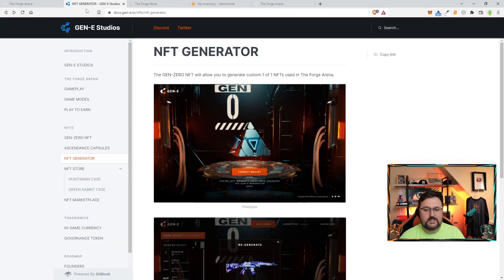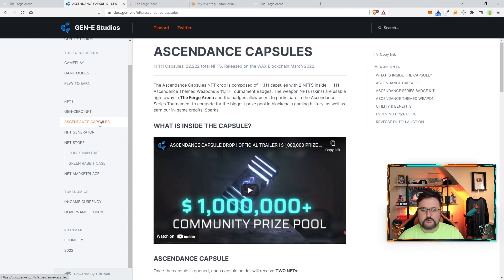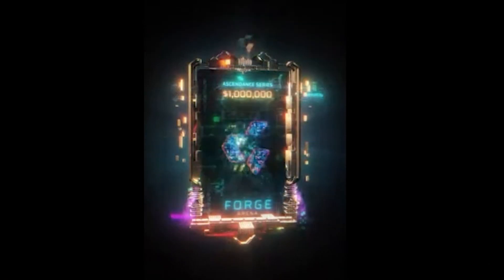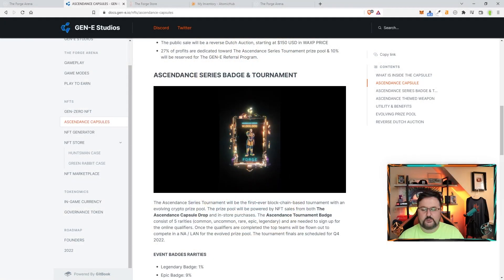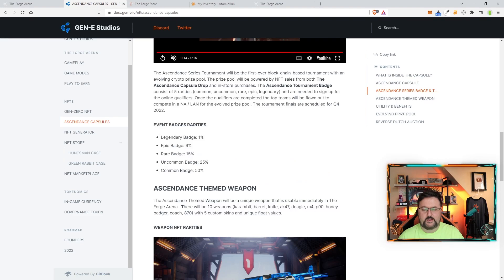They have the full patch notes and a light paper which I'll link below. This has two different aspects because there is an NFT generator and right now it's generation zero, so it's the early stuff that's usually really good. You can go ahead and get the ascendable capsules. There are five rarities: common, uncommon, rare, epic, and legendary. Those are currently out right now to purchase.